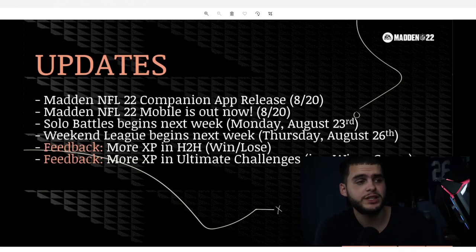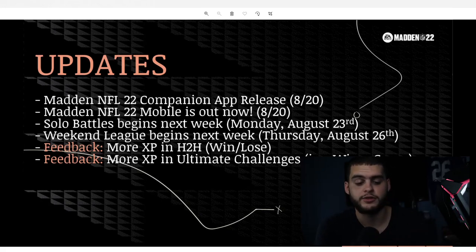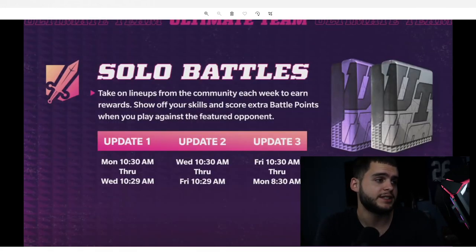The Madden Companion App is released today — you can auction from anywhere, whether that's your car, a friend's house, or school. Madden 22 Mobile is out. Solo Battles begin August 23rd — that's huge, you need coins this year, it's going to be tough. Weekend League begins next week, Thursday August 26th. They're also going to be talking about more XP and head-to-head wins and Ultimate Challenges.